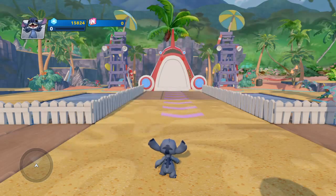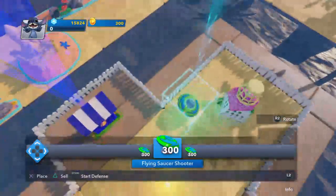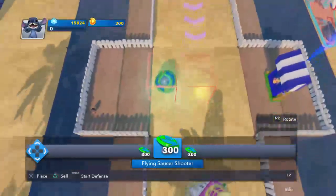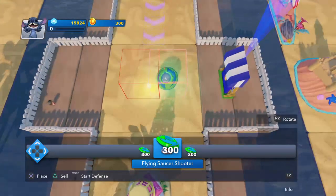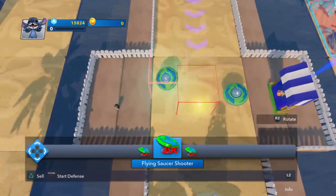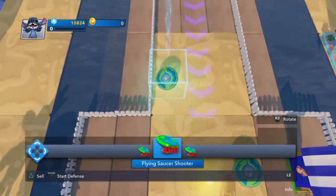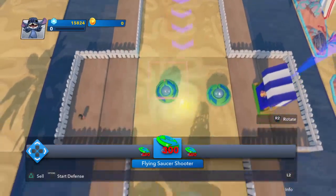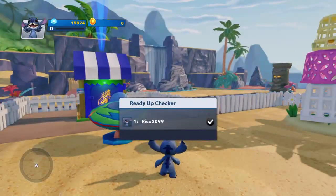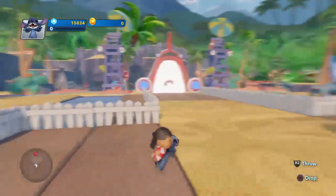Select the item. You have limited resources — keep that in mind as you prepare your defenses. So it's kind of like a tower defense game. Place the turret. The battle phase will begin when the countdown ends. Use a combination of your traps and combat skills to defeat the invading enemies.